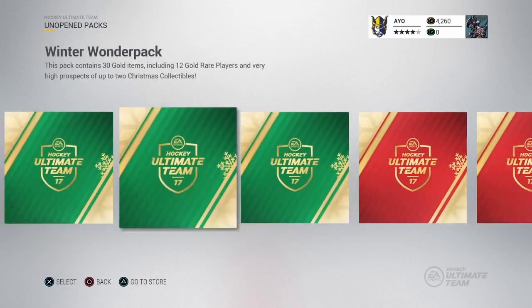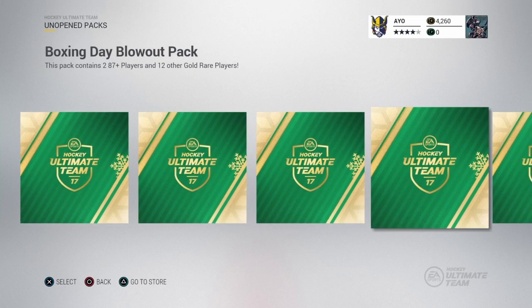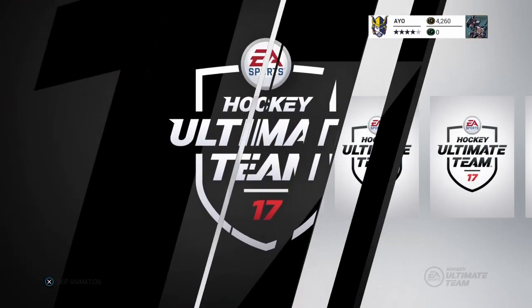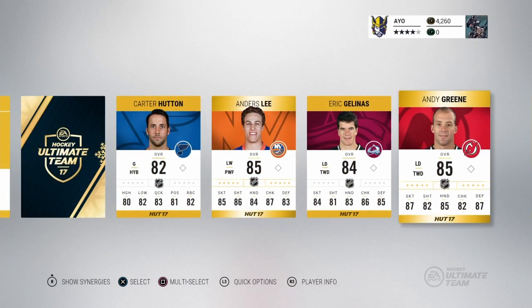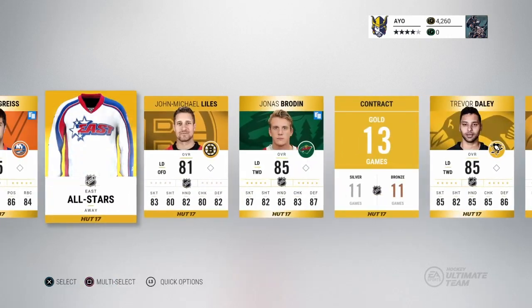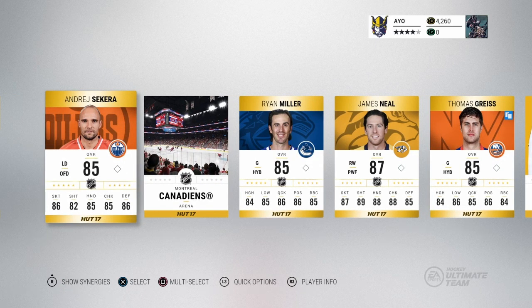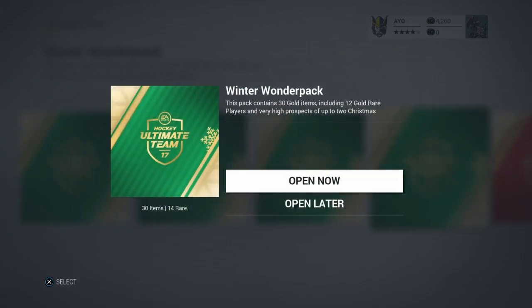We're going to save the red ones for last. We're going to go with the Winter Wonder Pack — 30 gold items, 12 gold rare players. You can get some collectibles in this thing. She's going to roll right through it, which is a lot of fun. I see a collectible — it's something. You can trade them in for stuff. And our best pull is going to be a James Neal. Rebecca, remember those cards you pulled yesterday? Do that again. I'm working on it. I'm going to go with the Winter Wonder Pack now.